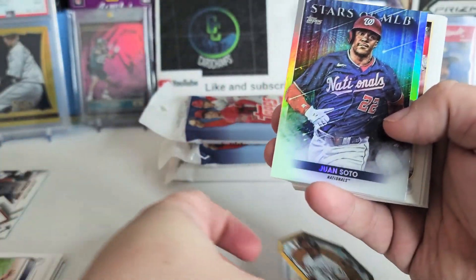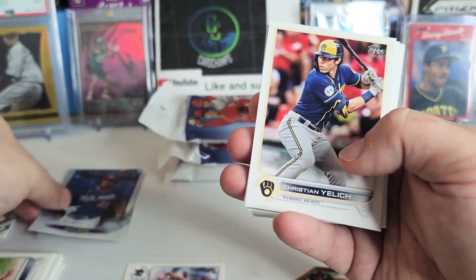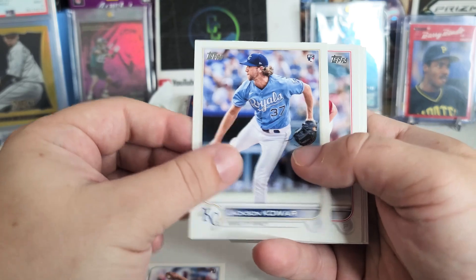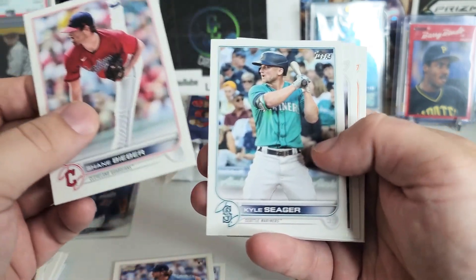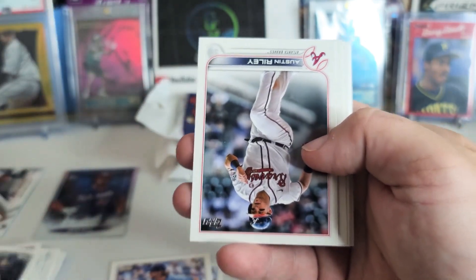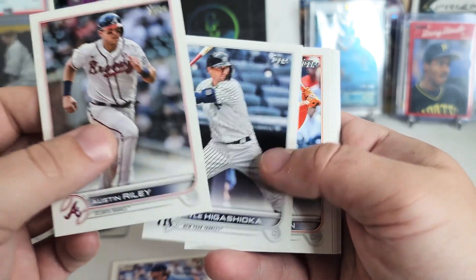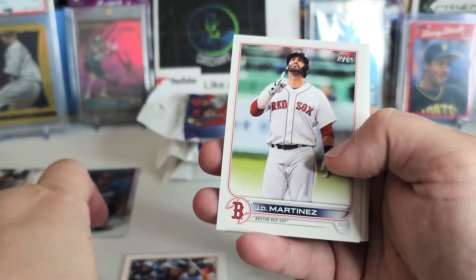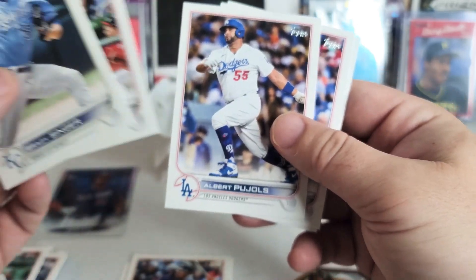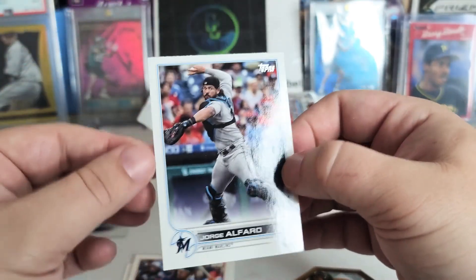We got Frank Thomas on the die cut, Juan Soto and Byron Buxton on the Stars of MLB. We got Christian Yelich, then some rookies — Jackson Cower. Shane Bieber, Kyle Seager, second year Yermín Mercedes, Johnny Cueto, Austin Riley, Kyle Higashioka — that's a tough one — Ronnie Dawson, JD Martinez, Jean Segura, Brady Singer, Juan Soto, Albert Pujols, Geraldo Para, and Jorge Alfaro — that's our final card of that pack.